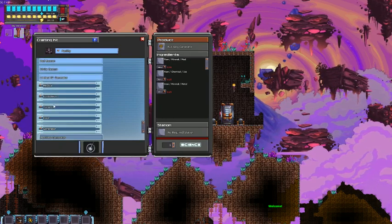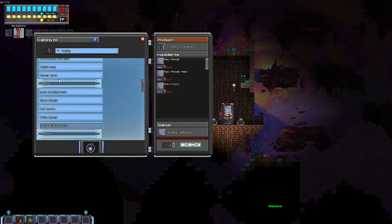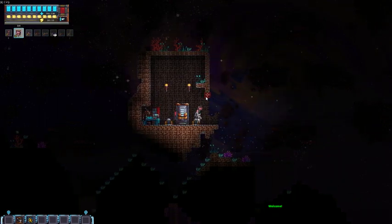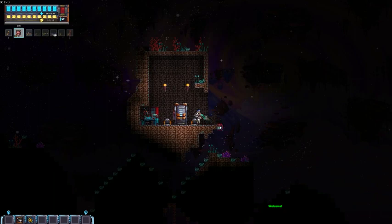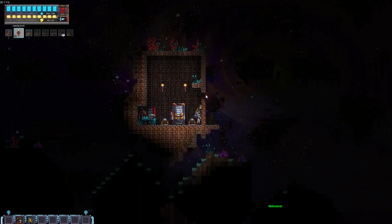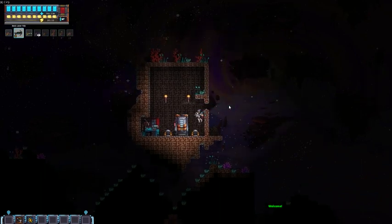Oh, maybe you need power for turrets — that might be why I couldn't do that. How to build a wall. It's night time, I better just close this right now. It might not spawn anything right here. It won't let me build anything here. I wonder what's there that's not letting me dig.